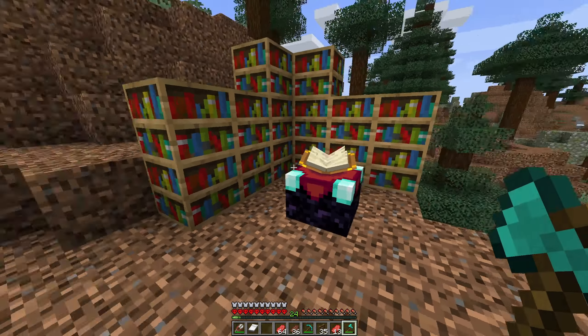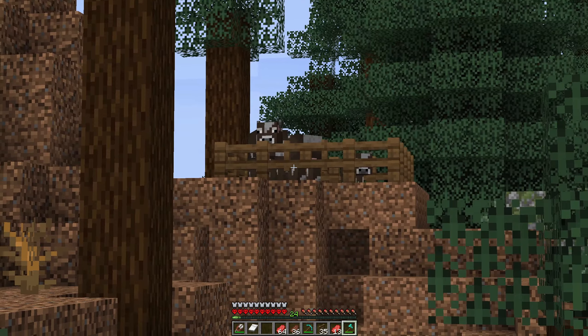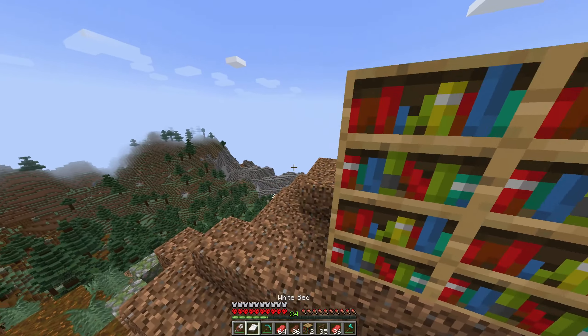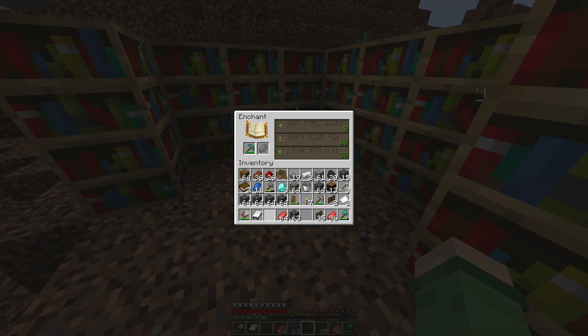But hey, we only need like maybe five or so more to be able to do this. So we might as well get back to killing those cows. Oh, might as well nab the extra books on this though. Okay, we managed to get eight more books, which we can craft into two more bookshelves. Which I believe will complete this. Ready? Boom. Level 30 enchantments.